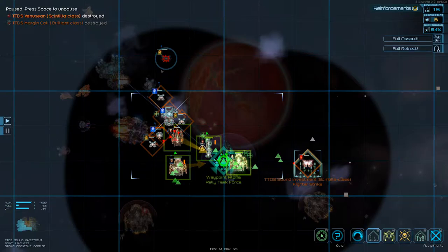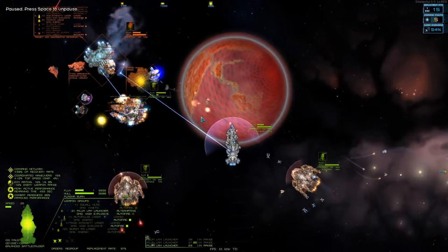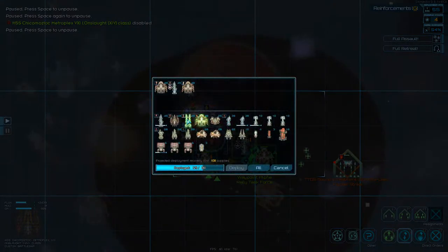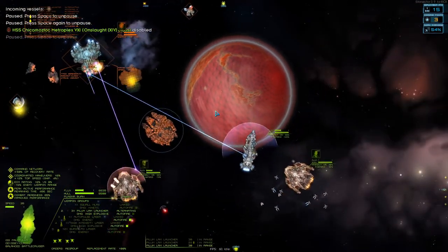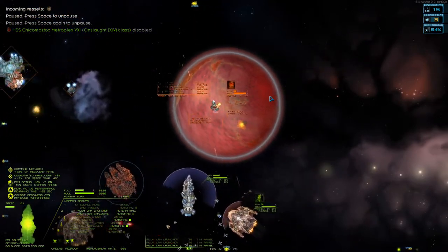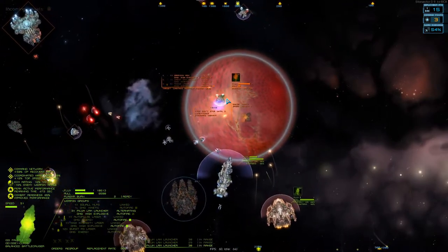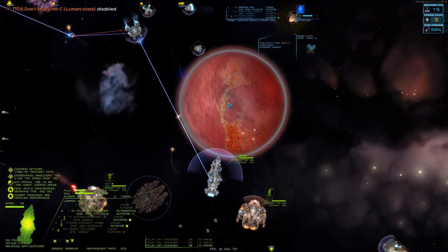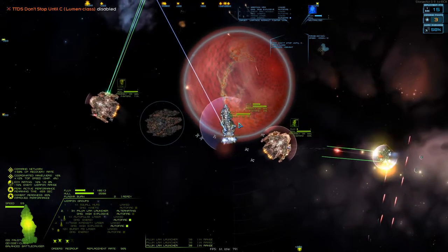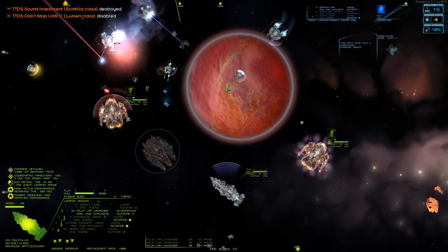We have a scintilla over there which is almost down. We'll strike you. Our onslaught is going down - I don't think we'll be able to retreat but we'll try. Nope, we will not. So let's bring in another onslaught. We'll try and hold off a little bit. Let's try and take you out while we're here. It's all loaded. We got it! All we can - our engines are out. That other scintilla is disabled.